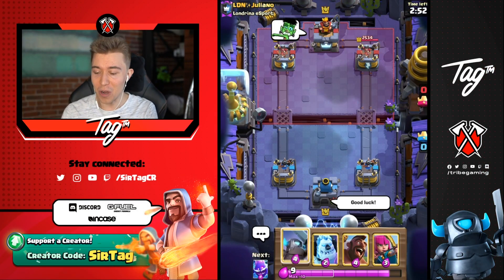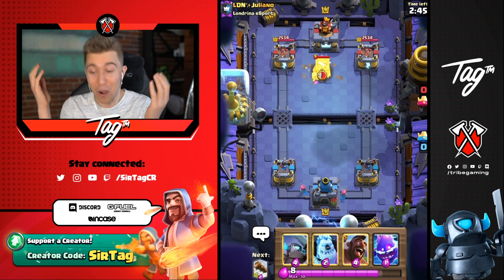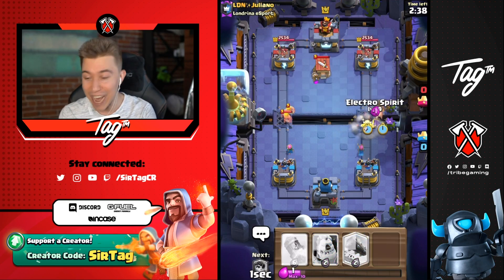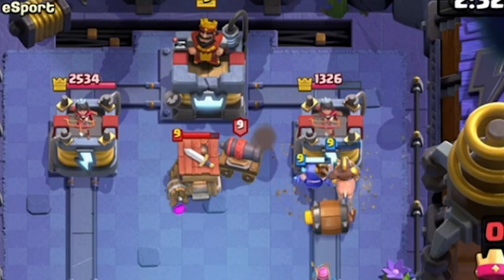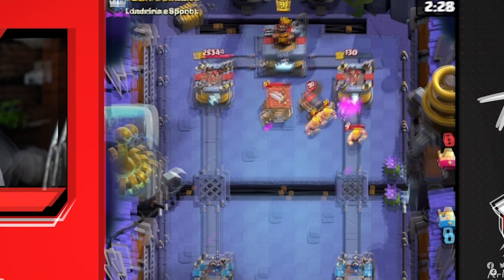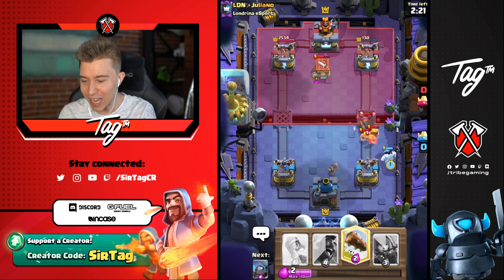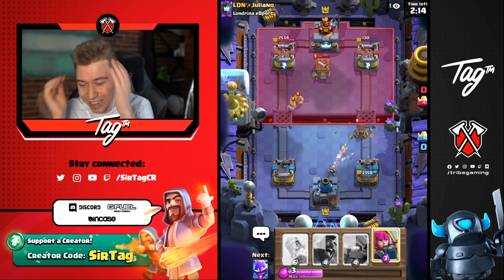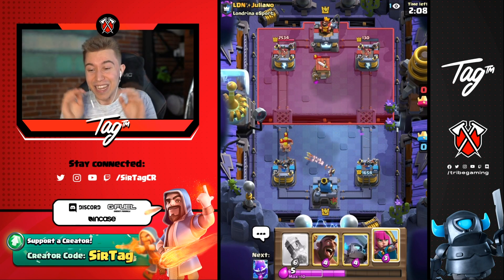Alright guys, new game. Going to sauce out a good luck and see what's up. Definitely want to go for archers in the back to feel out what this man's got — still no clue. When he goes for a barb hut really low, we already know we've got to take his tower down low too. Hog rider to bypass defenses. Mini Pekka gets on top of the tower. I'm going to go for an ice golem and log everything back — I just want to kill the cannon cart.